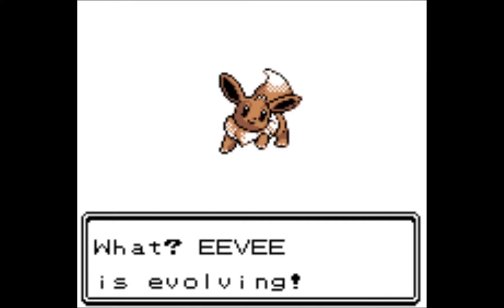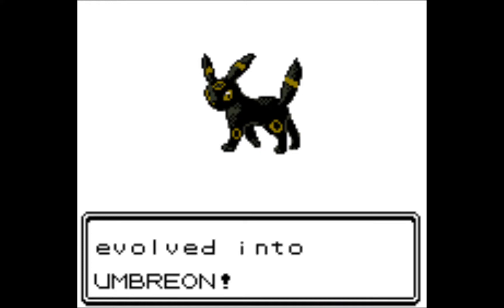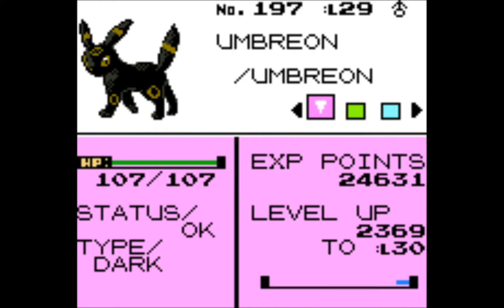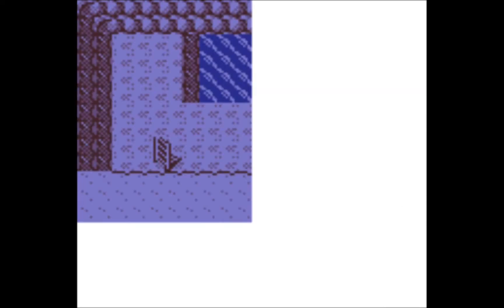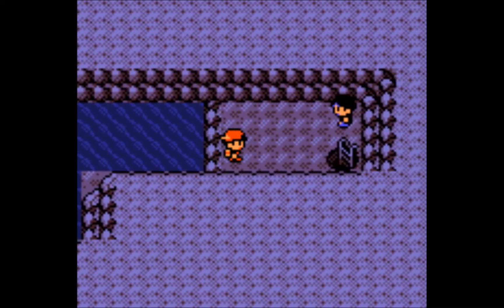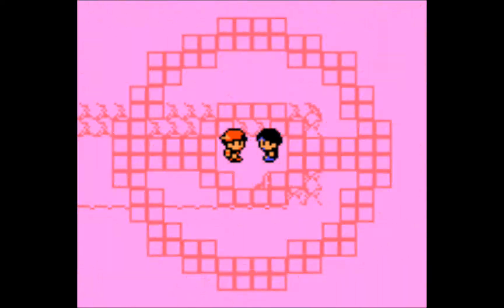By getting a level with Eevee, I finally managed to get his friendship high enough. And since I'm playing during the night, I can get myself an Umbreon — one of my actual favorites of the Eeveelution line. I do have a plushie for it, so here it is, finally managed to get it. Unfortunately Umbreon is more on the bulky side than the offensive side, but that's that. As for my team, only two are left to evolve.